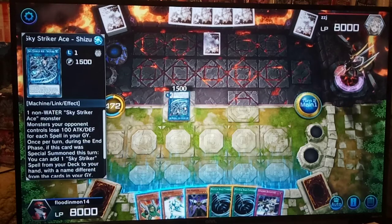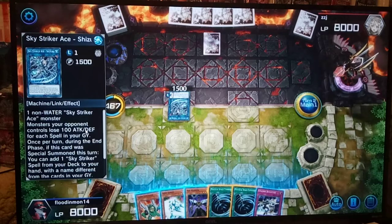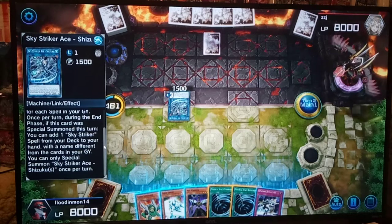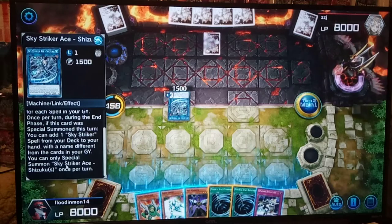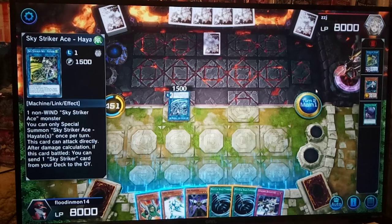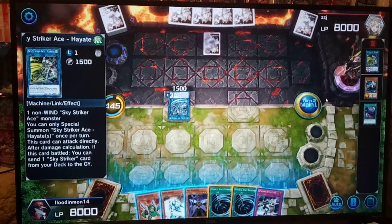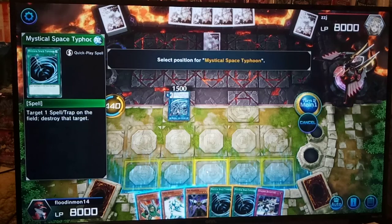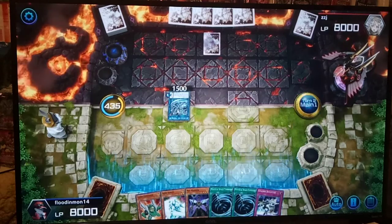Let's check this card out. Sky Striker Ace Shizuku — monsters your opponent controls lose 100 attack and defense for each spell in your graveyard. Interesting. Once per turn, special summon — so that's what let him add that card. You can only special summon once per turn. So basically he's loading up the graveyard in order to use all these effects. This card can attack directly. Right now there's only one spell or trap, so that's good. I think what we want to do is obviously Mystical Space Typhoon whatever he's got there.